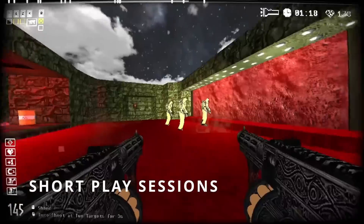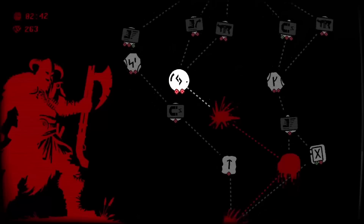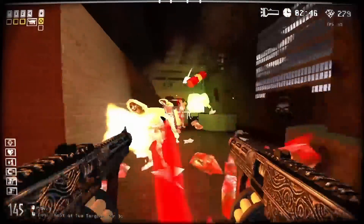Combine weapon bonuses with ultimate pair upgrades to create unique effects, like a dynamite that explodes into shotgun pellets. Every death launches you into a new, randomized run with fresh maps, weapons, and enemies, ensuring that no two experiences are alike.